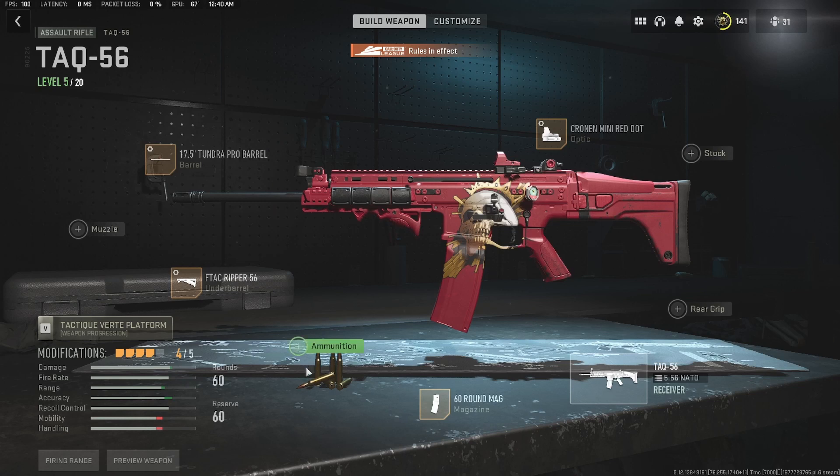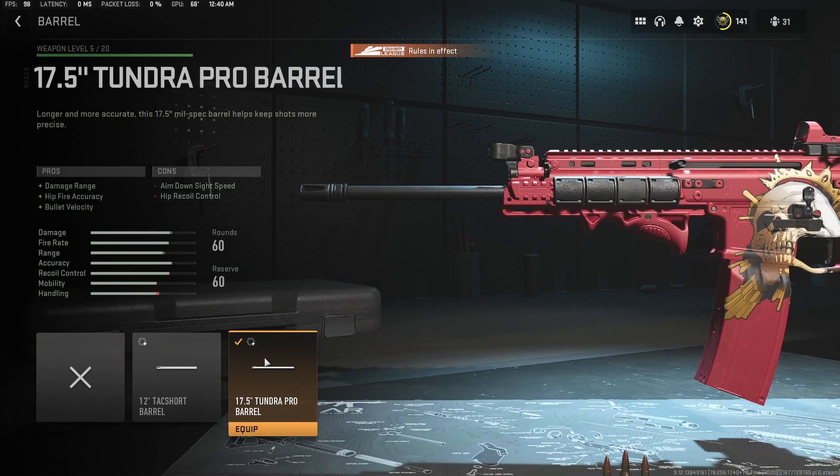Real quick video here — this is the best gun in ranked play currently. It's the TAC-56. This gun is insane. First thing you want to do: get the 17 and a half inch barrel, the Tundra Pearl.